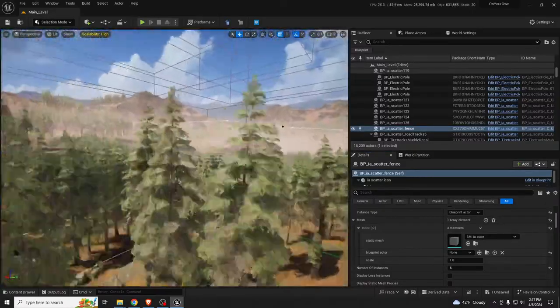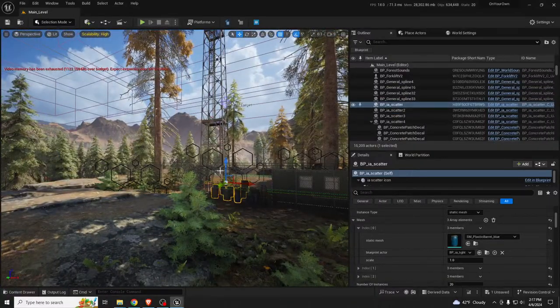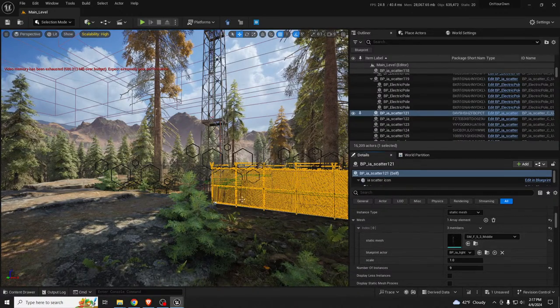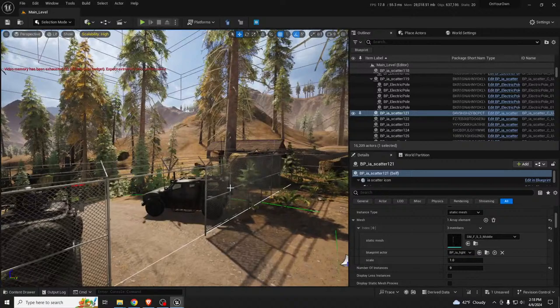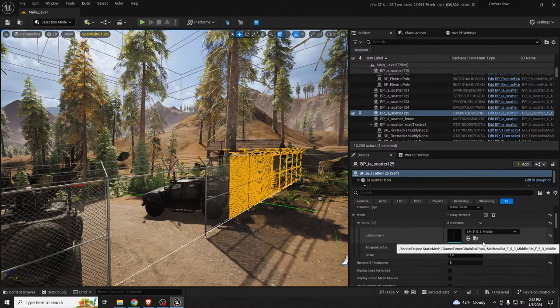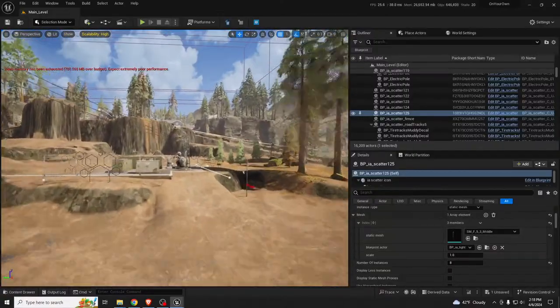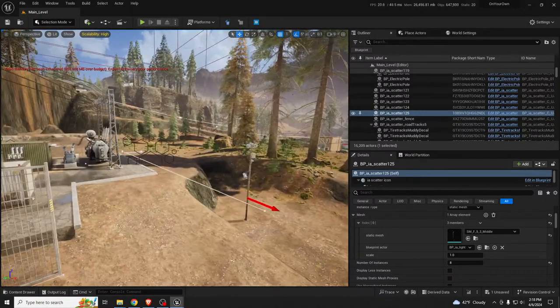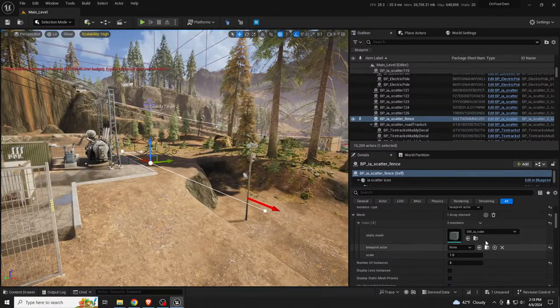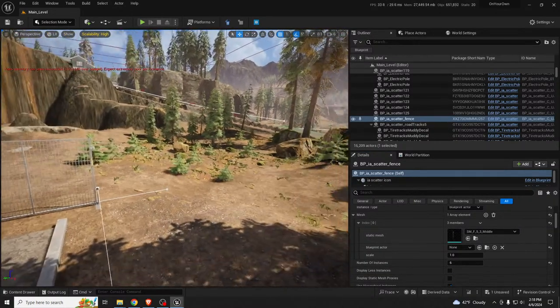I was about to grab this mesh from here and place it over on that side. It may be the VRAM — lowering texture settings is suggested. But it just crashed now for the first time this week during streaming, which is why it's so odd.